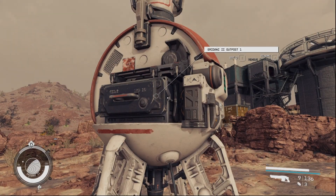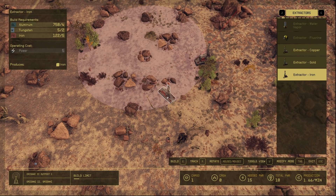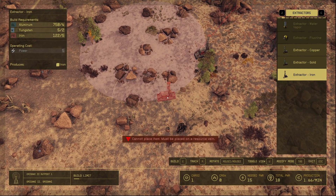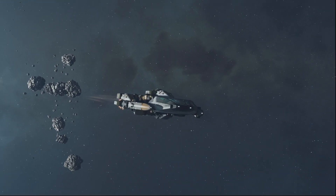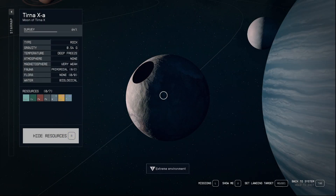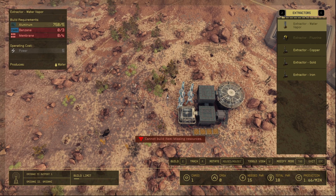With almost 200 hours in Starfield, I thought we'd start breaking down outposts, building and resource automation in depth. In this video we're going to be covering specifically how to find the perfect planets for your outposts and where you should build on a planet in order to maximise the amount of resources harvestable, because it is possible to have several resources in a single outpost.